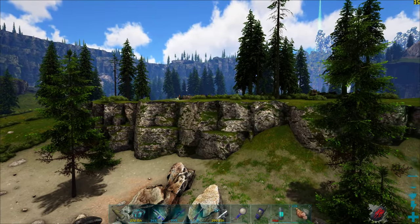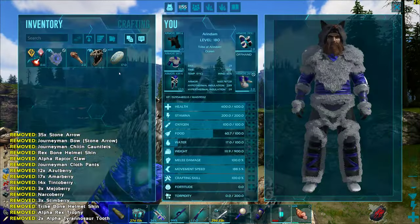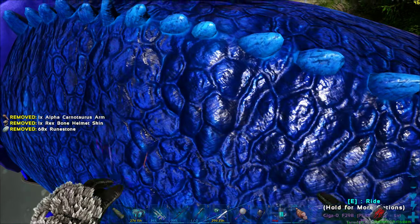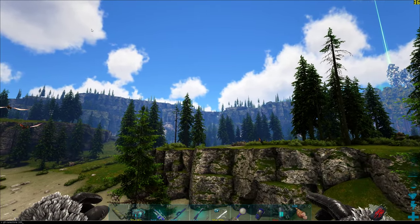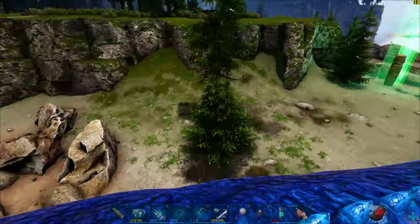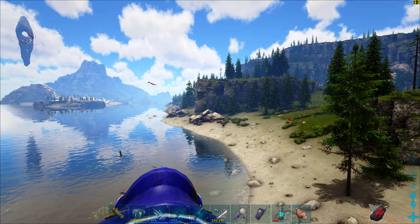You can actually use admin commands to get runestones. The command is: GFI RuneStone 100 1 0 — and we got 100 runestones instantly. This is a cheat code, and I would definitely suggest you do not use cheat codes, because it is going to ruin your player experience. What is the point of playing a video game if you're going to cheat? There is no challenge, and thus there is no fun.